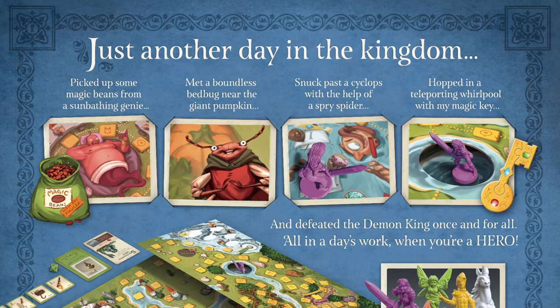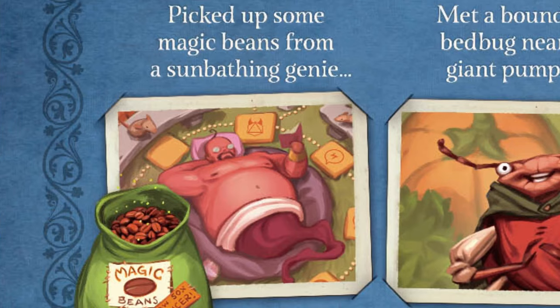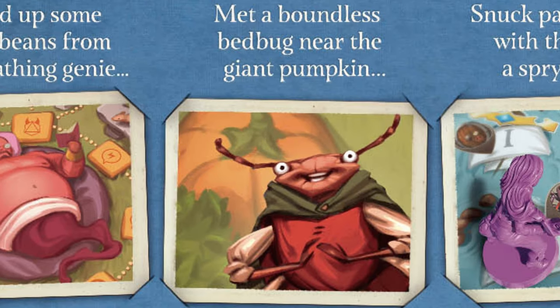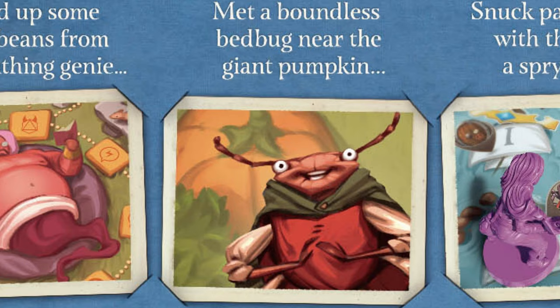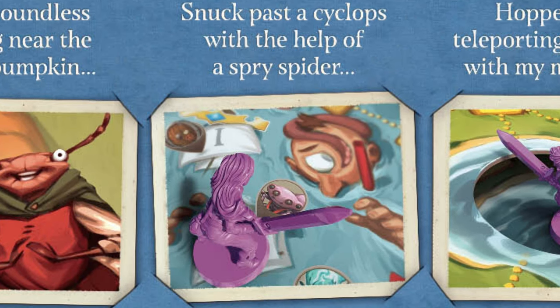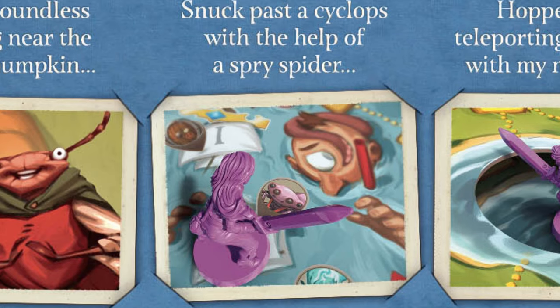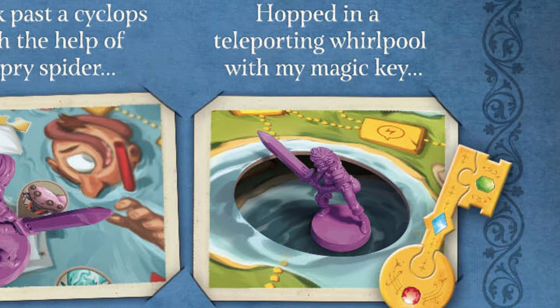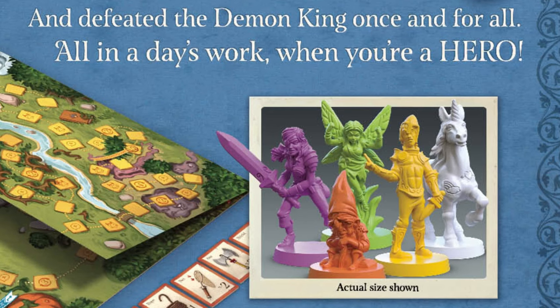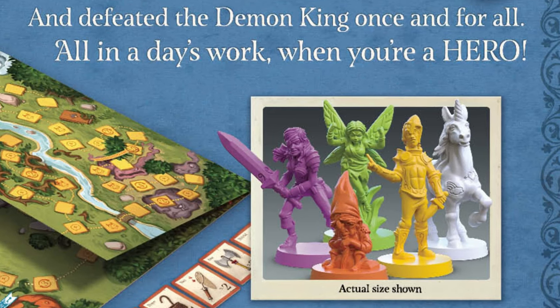On the back it says: 'Just Another Day in the Kingdom. Pick up some magic beans from the sunbathing genie, meet a bungless bed bug near the giant pumpkin, snuck past a cyclops with the hope of a spry spider, hopped in a teleporting whirlpool with my magic key, and defeated the Demon King once and for all.'